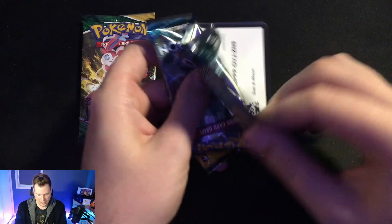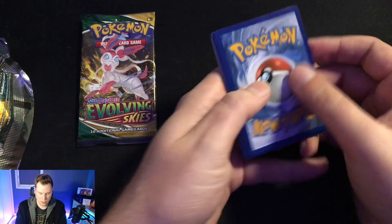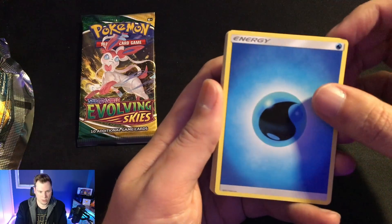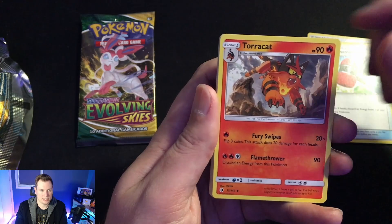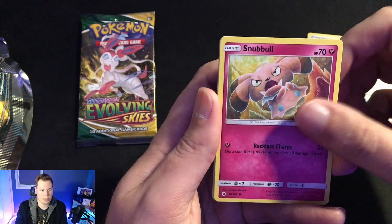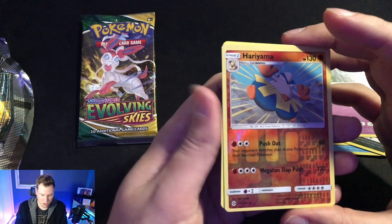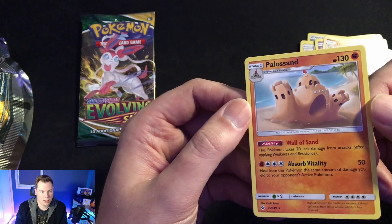Okay, we actually get them out — there we go. So we've got our code here, I'll give you a good look at the code. One, two, three, four from the top. We've got a water energy, so let's go ahead and pull these out. We've got water, Poliwhirl — can't be the Poliwhirl — Crushing Hammer, Torracat, I like that one, Lillipup, Wingull, Noctowl. We've got a Carnivine, Zubat, reverse foil Hariyama, and just a regular rare Plusle.